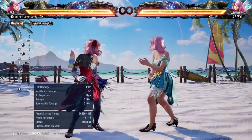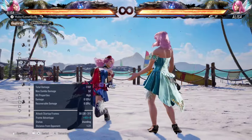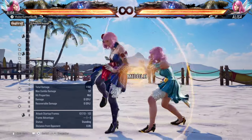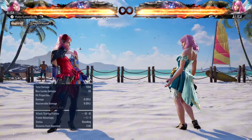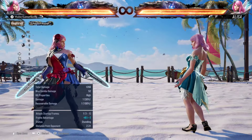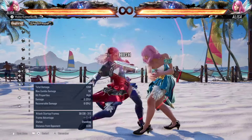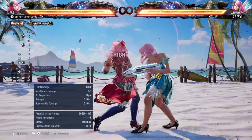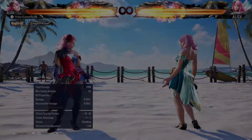She also has a down forward one-one extension — this one is high-high — so there's a mix-up between the mid and the high. It's also plus one on block, and plus eight on heat, which is amazing if you catch the mashing. This down forward one-one also has another extension: down forward one-one-two with the chainsaw follow-up at the end, so it's mid-high-high. On block, this gives you plus six and leaves you in chainsaw stance, which is amazing. I'll break down Alisa's chainsaw stance as well — one of the best stances in the game.